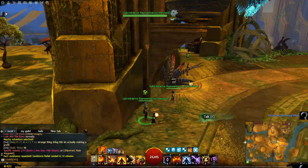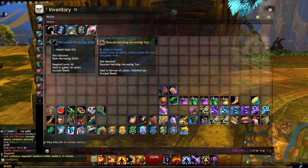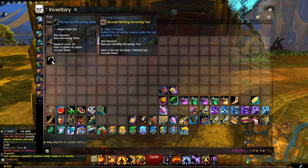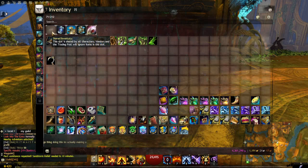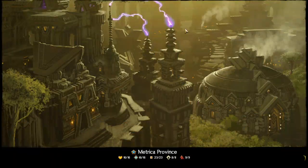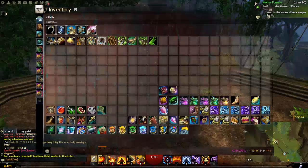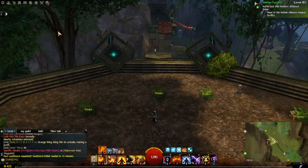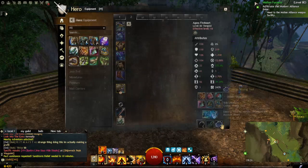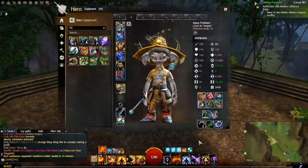I went for the gathering tool — as you can see it has 50 uses. You can see the little number at the top. I'm going to put it in my shared inventory for the moment. Let's leave the guild hall so I can equip my gathering tool. You can still see at the bottom it has 50 uses.